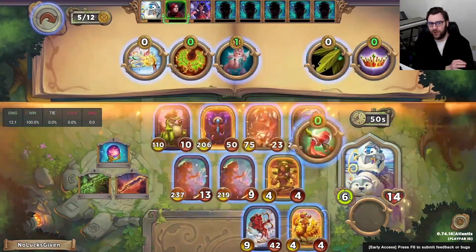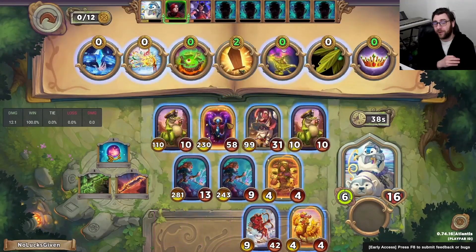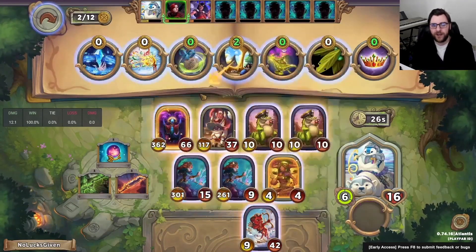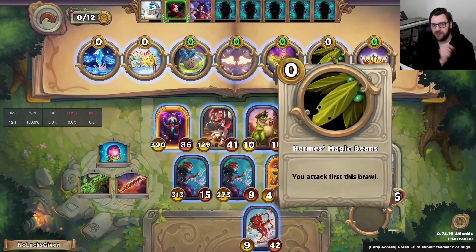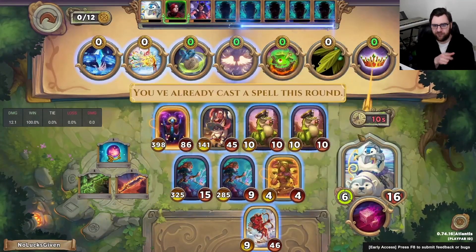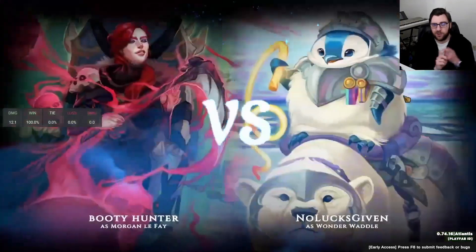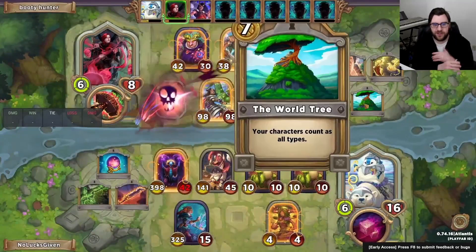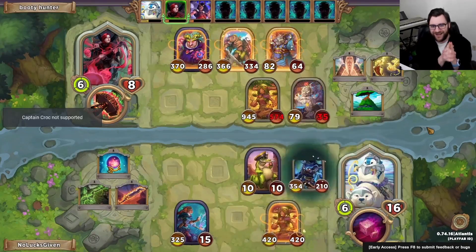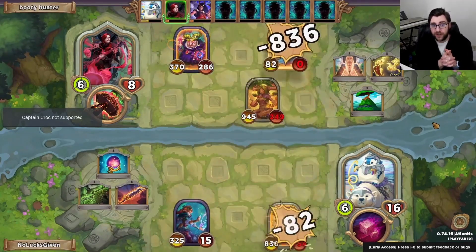On the surface it might seem like Echo Wood doesn't do that much, but there's actually one really cool thing we can do with it — and we find it right here. Croc plus Scion of the Storm is actually a very weird interaction that grows Echo Wood. Scion of the Storm checks its stats as it summons and gives itself those bonus stats, so the fact that we were able to Croc both of our Scions means we've got a really large Echo Wood in the back. I wind up initially putting the Crocs in the Magic Sword slot before deciding I don't actually need to do that.